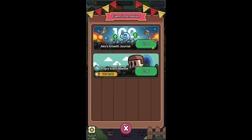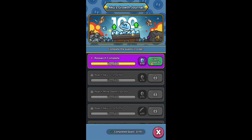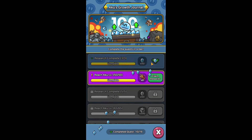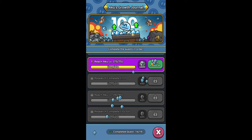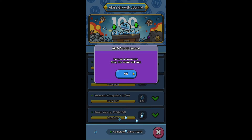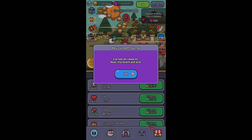Next we have a new event called Aquos Growth Journal, just like the previous event Guide to Slime, where you need to have all these quests completed and you are going to get rewards. They are not great, but the XP shards can be useful to new players who need to level up their slimes.